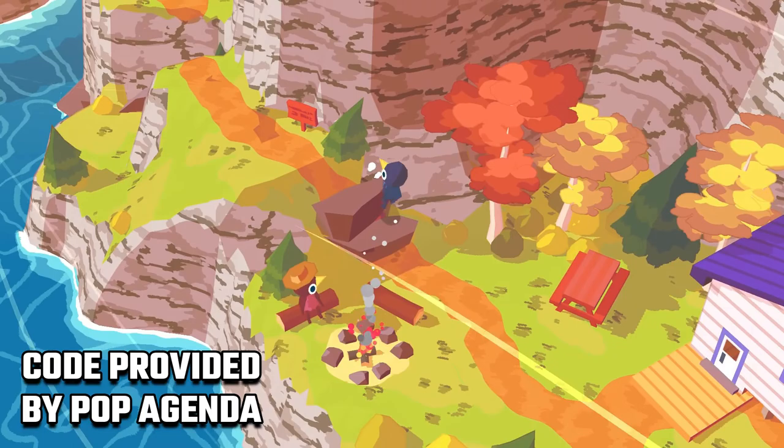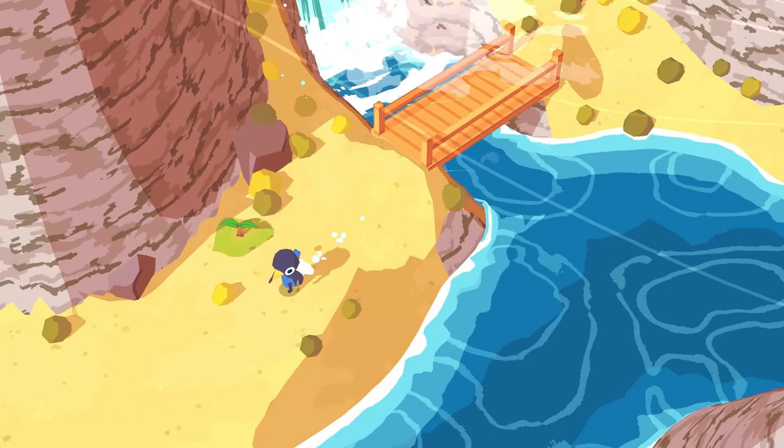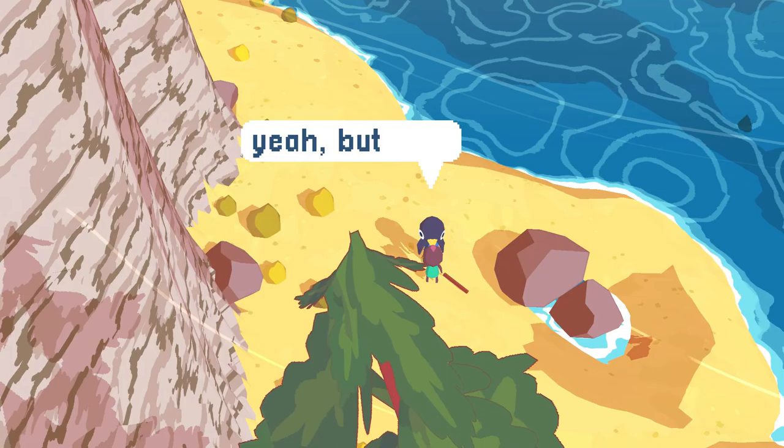After starting the game and talking to Aunt May, we follow the trail forward while grabbing as much money and seashells as we can find. Also, talk to the kid nearby who will give you the quest to find 15 seashells.